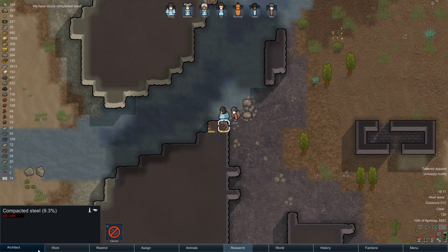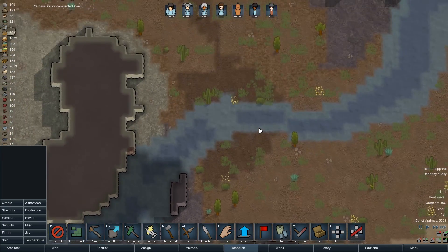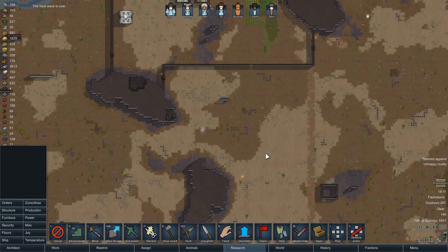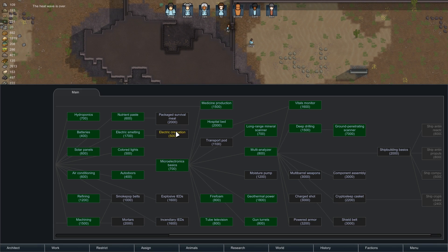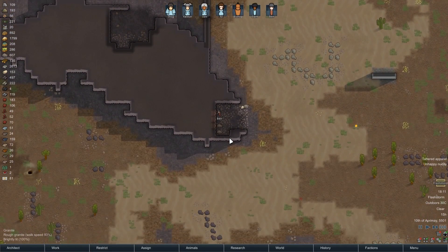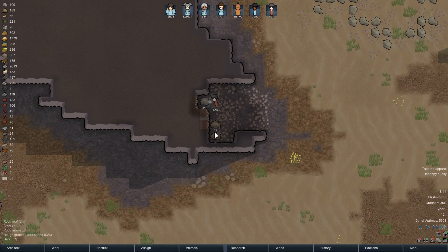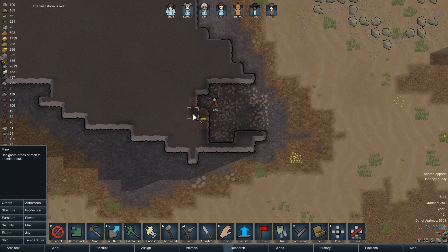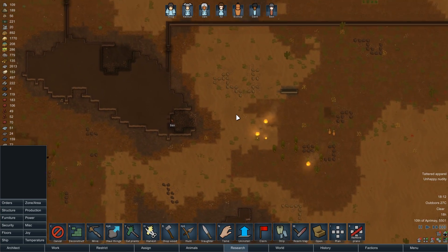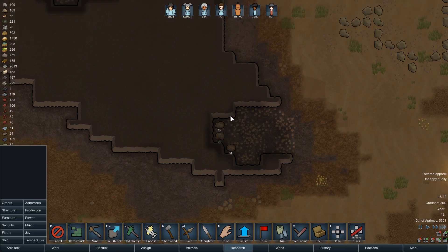We've struck compacted steel. I thought we might. There's a flash storm, which is a little concerning — hopefully it shouldn't come anywhere near us. Electric cremation — might as well get that. Whew, that was pretty close. Somebody almost got struck. There's even more steel behind here, actually. By the time we've collected all this steel, I'm guessing we have probably about 900 steel. How are these fires doing? They're not going to spread very far, that's okay. Ta-da, that's all done.